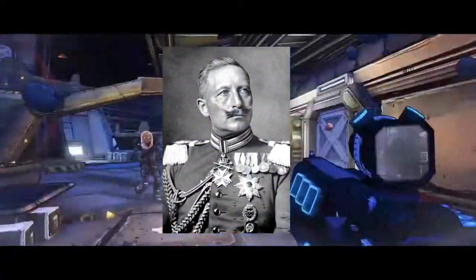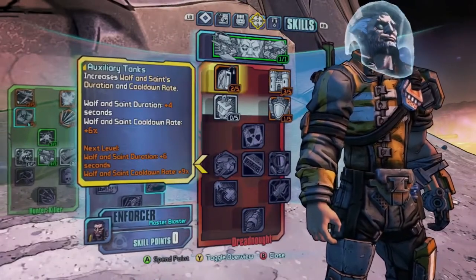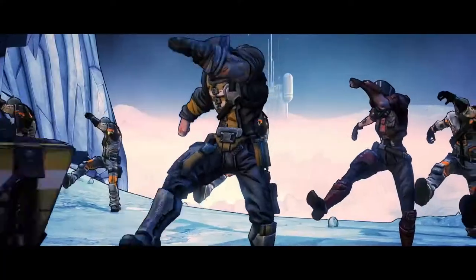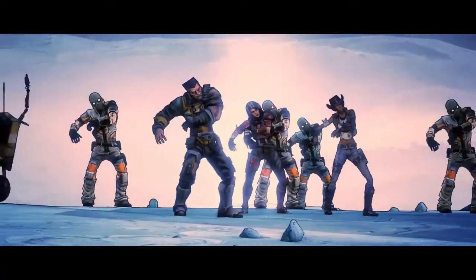Wilhelm. A kaiser. A cyborg. A scream. And now, a man. My name is Stally 111 and today I will be looking into Wilhelm and what abilities he has as a playable character in Borderlands 2.